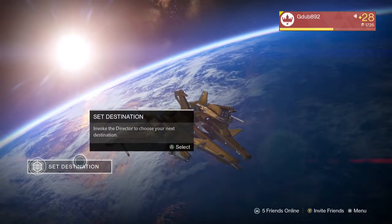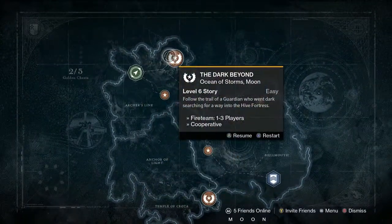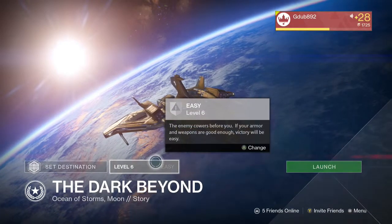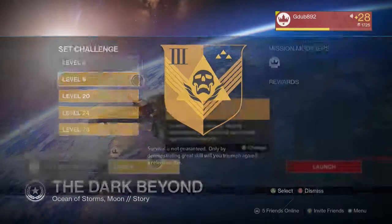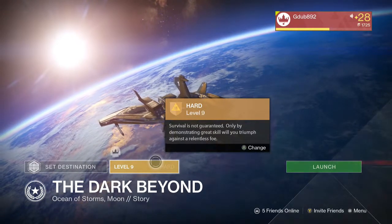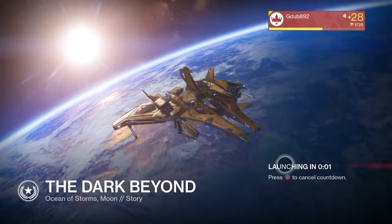I actually found this on Reddit - how to get five kills done. What you gotta do is go to the Dark Beyond, the first mission on the Moon, and put a Heroic modifier on there. I use level nine because that's the one I've been using, and once we launch...